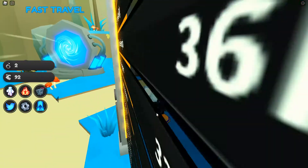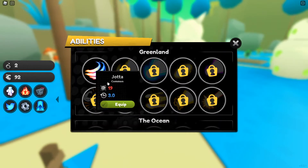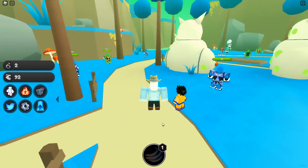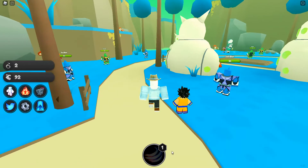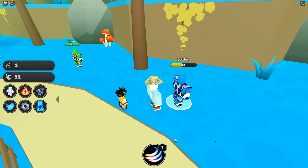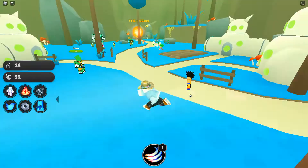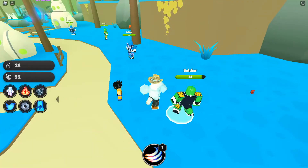It gradually gets harder the more you use it. Pets also have abilities — Joda does 19 damage with a three-second cooldown. It auto-assigns to your number pad hotkeys. Let's try it out on this alien — every time you attack, the cooldown goes down.